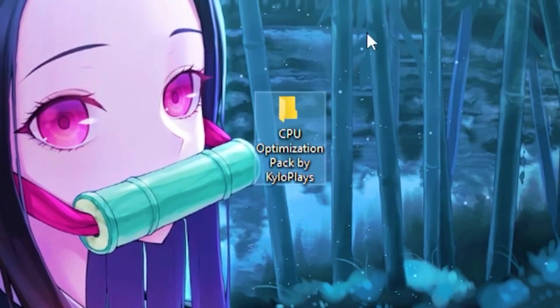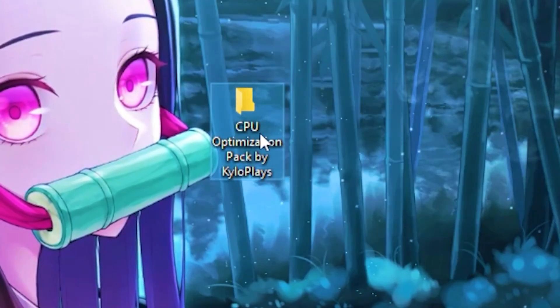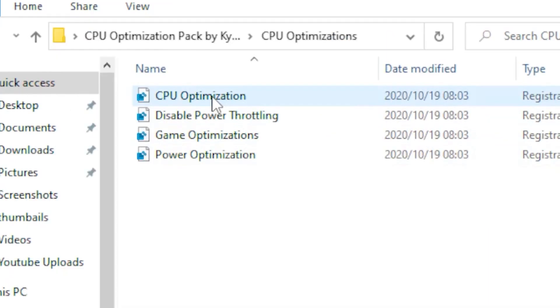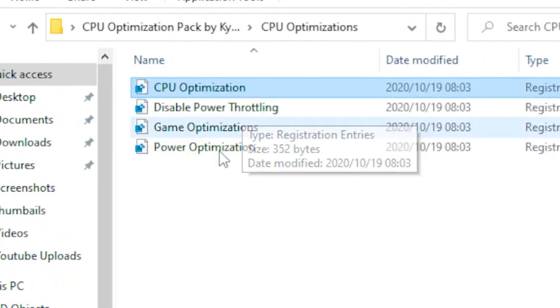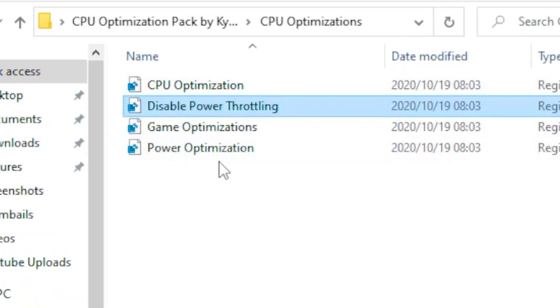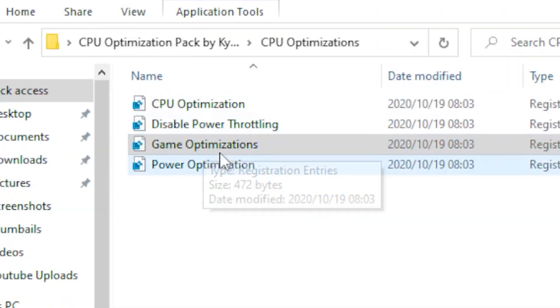Finally, for the last step, you're going to need to download the CPU optimization pack — the link will be in the description. Once downloaded, open the file and head over to CPU Optimizations. Click on CPU Optimization, hit Yes, then OK. Next, go to Disable Power Throttling, click Yes, then OK. Then head over to Game Optimizations, click Yes, then OK.